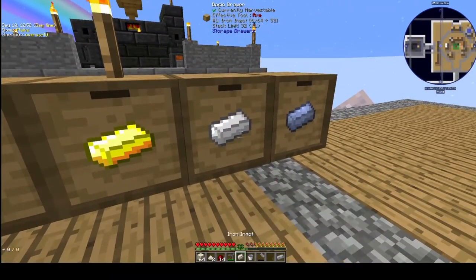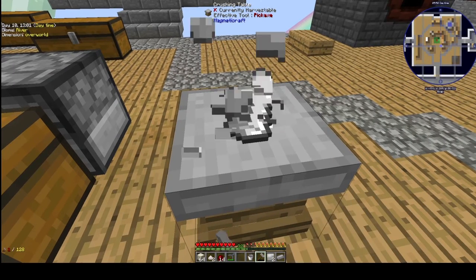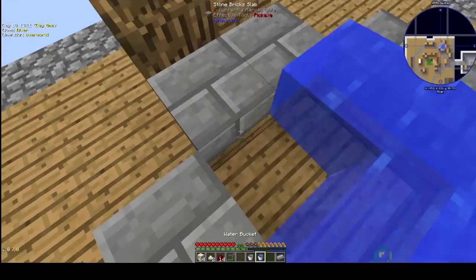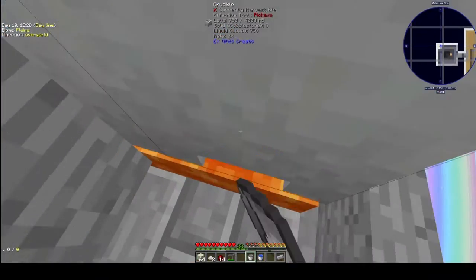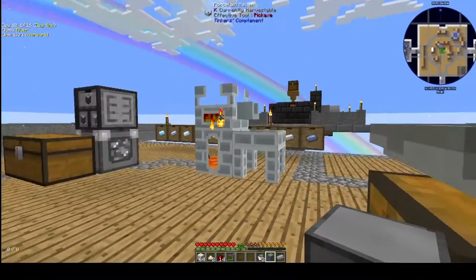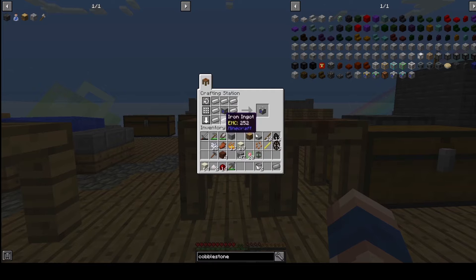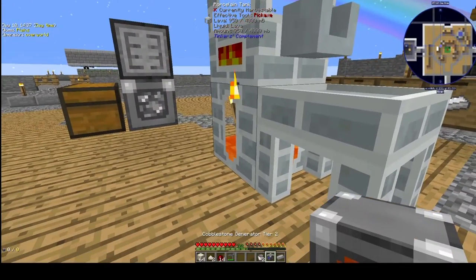Here we go, let's craft our iron plates. Now by using the iron plates we have no problem crafting the bucket. Let's get a water bucket — and a lava bucket. We kept both buckets. The tier 1 cobblestone generator is not going to be enough, so let's use 8 iron ingots with our cobblestone generator in the middle to get the cobblestone generator tier 2.